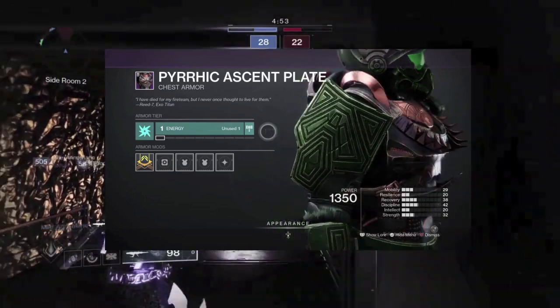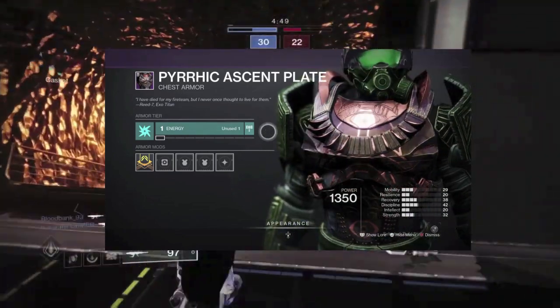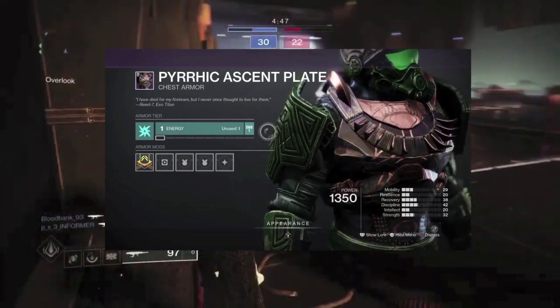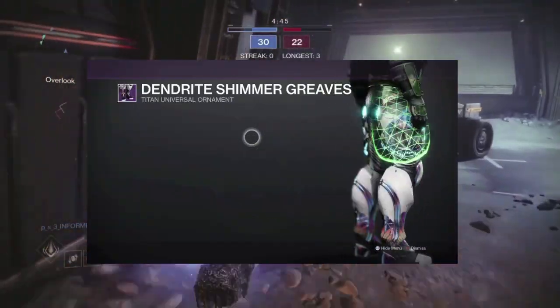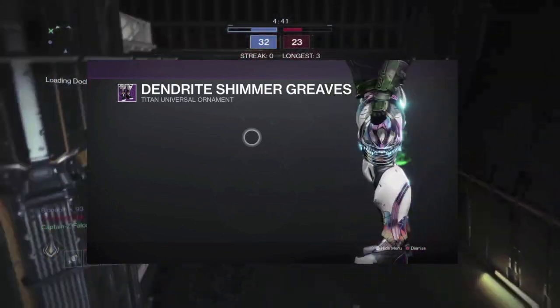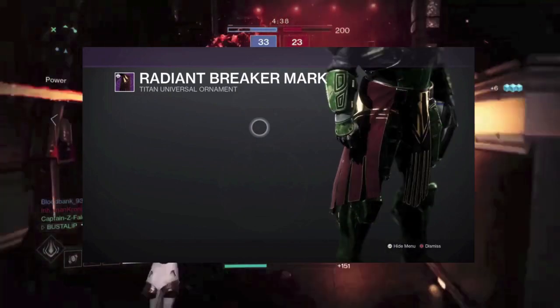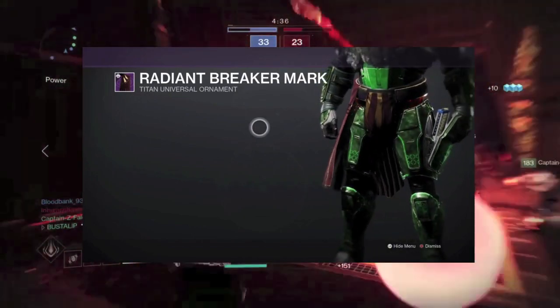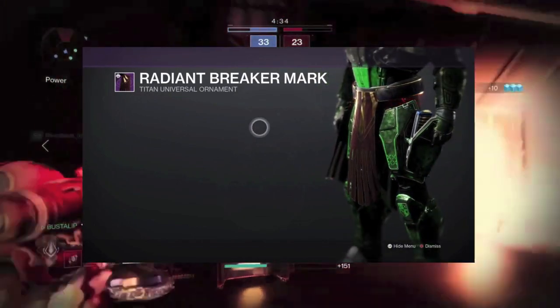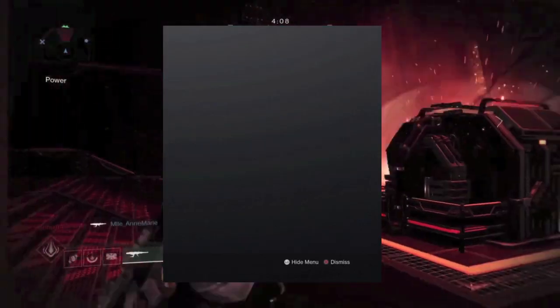You guys also want to go with the chest piece — the Chestplate of Osiris chest piece here. And finally for the legs slot, you guys want to go with the Dawning Festivities legs ornament from the Christmas events. Then for the mark — I almost forgot the mark — you want to go with the Radium Breaker mark. This is the final build, guys.